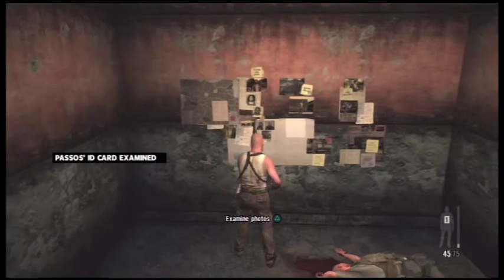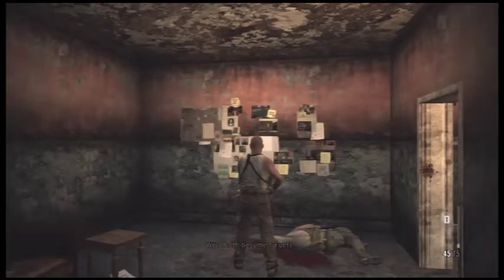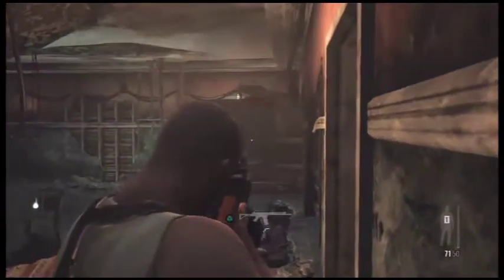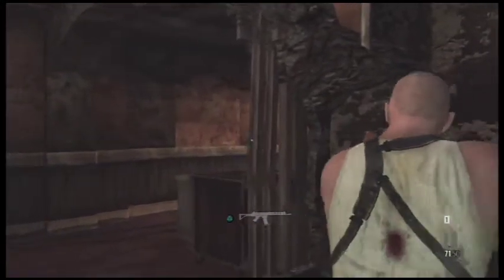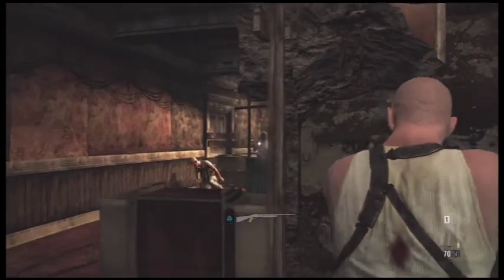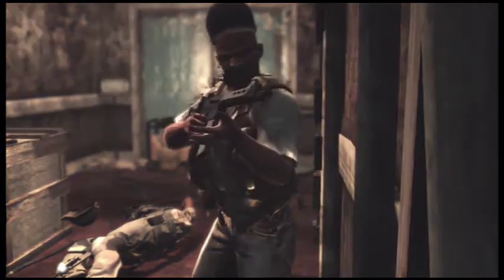As soon as you exit this room a guy is going to come running out of the next area and try to surprise you — don't be caught off guard. He came out while I was switching weapons but thankfully he was a bad shot and I barely took any damage. There are three more guys around to the right — head hunting, blop blop — and you will get a bullet cam.